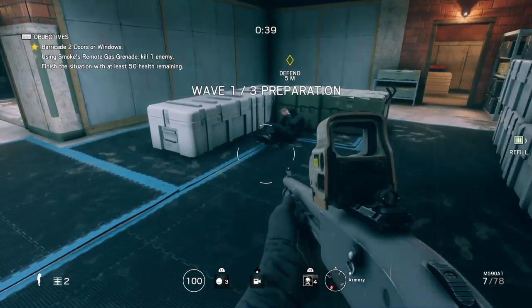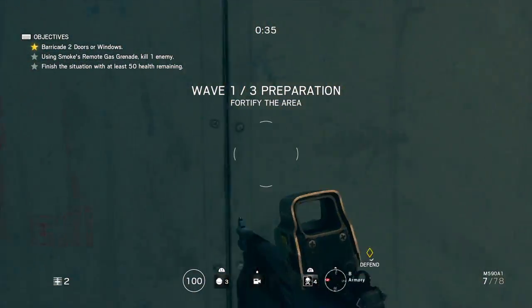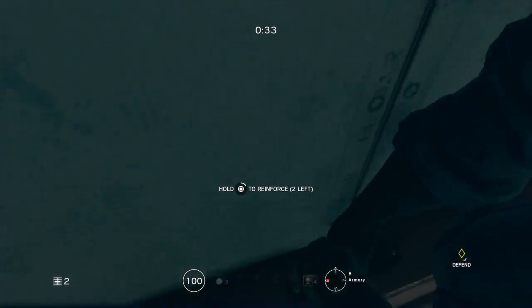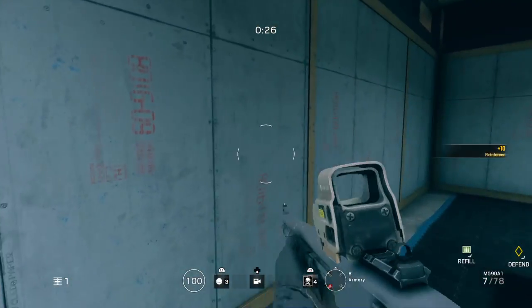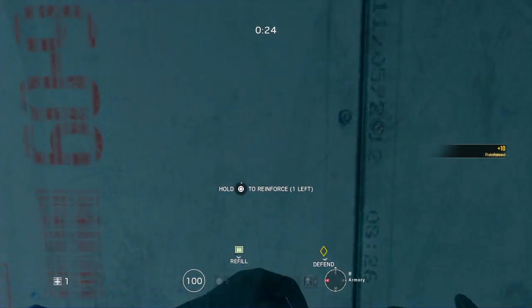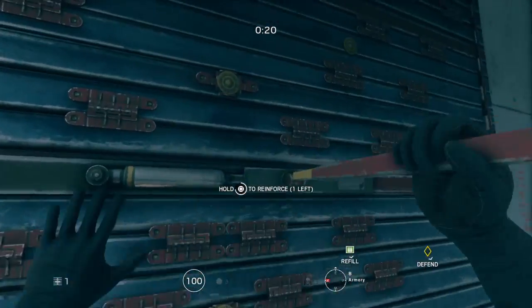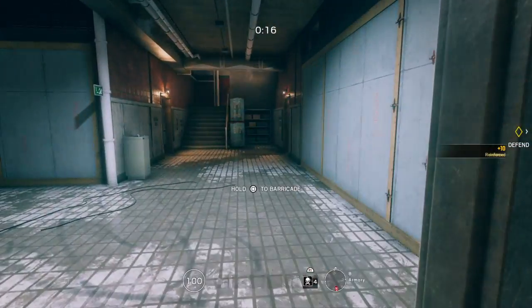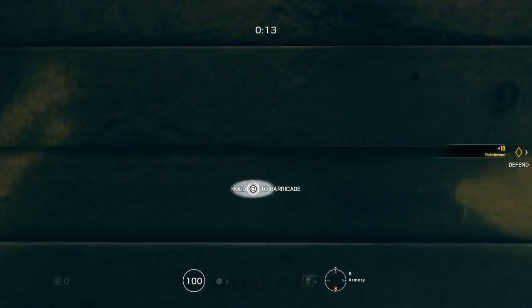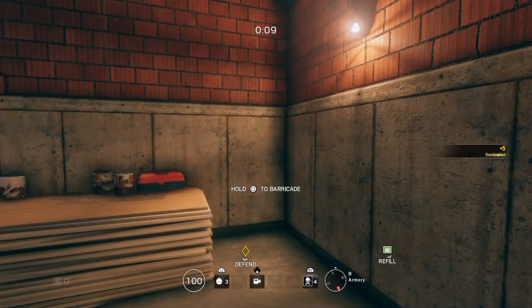Hostiles regrouping — secure the hostage. All right, let's do this! I'm gonna reinforce this wall right here, then run over to this other wall and reinforce right here. Barricade this — I got 10 seconds.